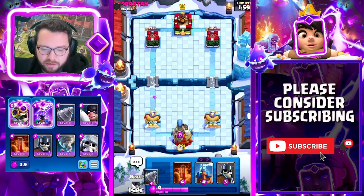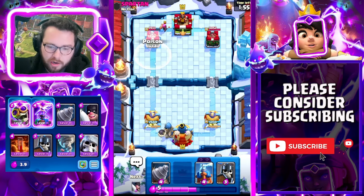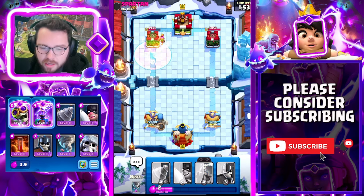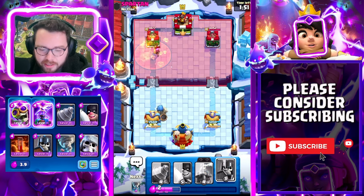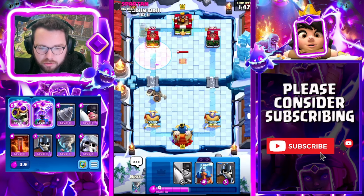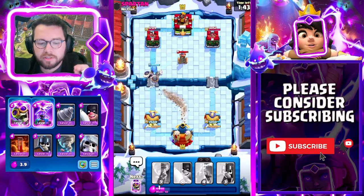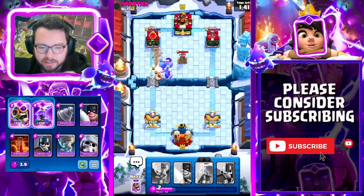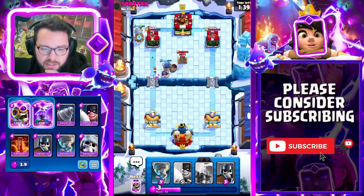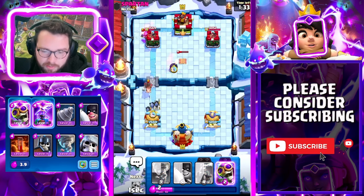Going giant skeleton here — need to be careful about a firecracker lineup, so I'm going to poison this. If he goes for a hog I can go for last-second guards and it should full counter. Going to drill — I like to mix up the drill placements. The front of the tower is the best place to play the drill, but mixing up placements is important in general because you never want to be predictable. If you're playing it in the front every time, they're going to be ready for you.